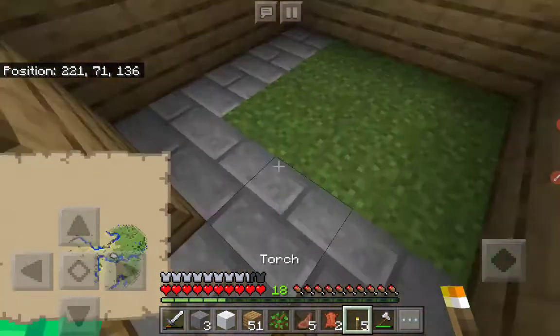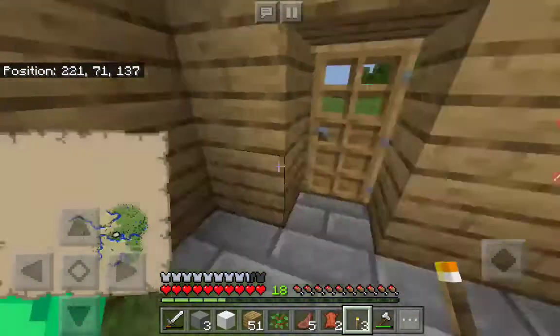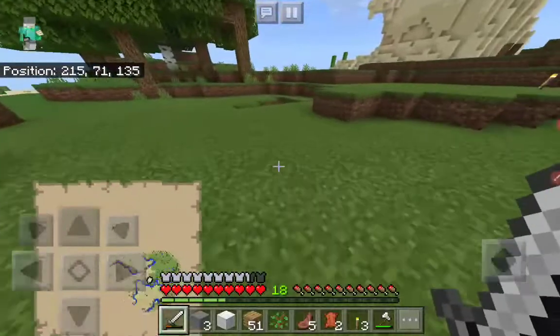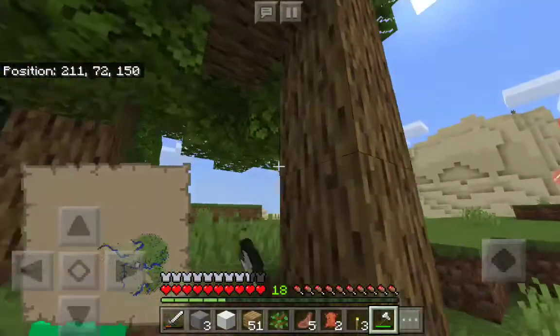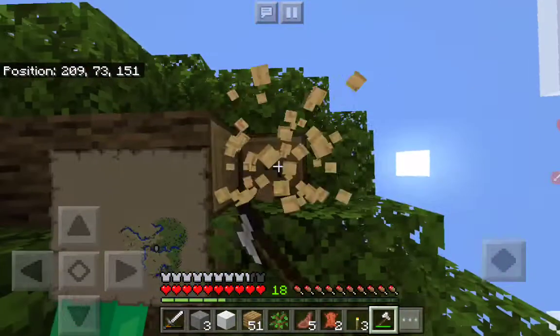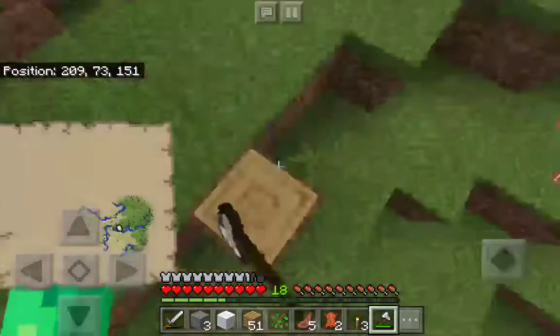I'm going to leave this house as it is. I'm not really going to put anything in it because of how small it is — I have a better idea. I'm going to make a farm. A farm — I can say that word correctly.